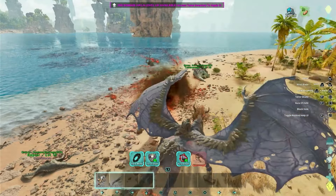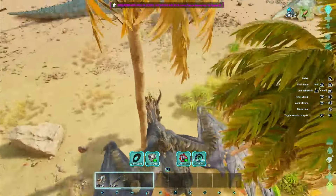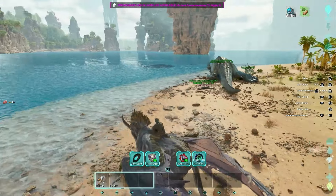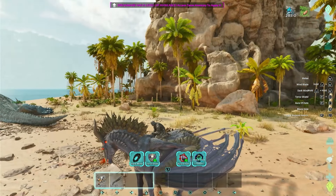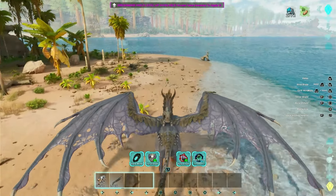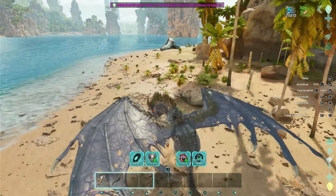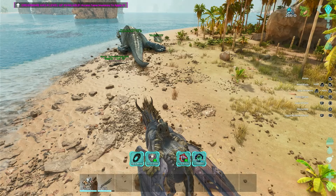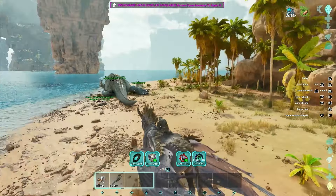Throwing the Giga back out — and yes, it has cryo sickness. I don't even use cryopods so I don't have to deal with this. I'd say it's not that useful compared to cryo mods which have no cryo sickness. But I guess you can just press the button and cryo creatures with the Black Hole without needing your hotbar.